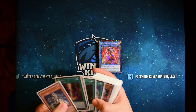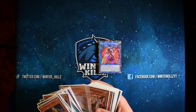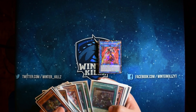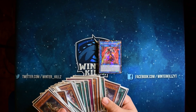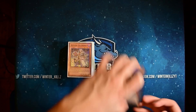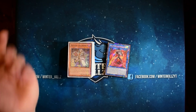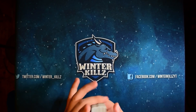Let me look through here and see what some of the other changes were. I'm now playing a third Ghost Ogre — I was playing three Ash, these are just basically proxy Ashes for now. Three Ogre, two Memory, three Called By, still two Instant Fusion. So I made some changes but not drastic ones. The extra deck really hasn't changed at all.